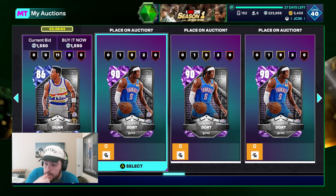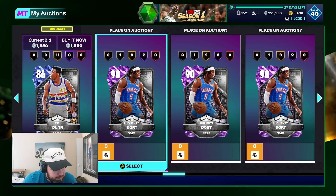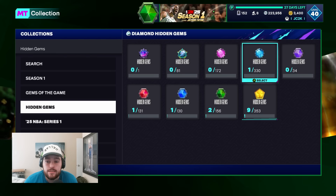First hidden gem diamond of the year. I would say if you're buying the Dorts it's almost 300,000 MT to do it right now, which is not in my opinion a very good deal. At the end of the day you can do what you want, but I definitely wouldn't recommend this. There are a lot of good diamond hidden gems though and I am praying that I get somebody good who is going to help my team for quite a while.